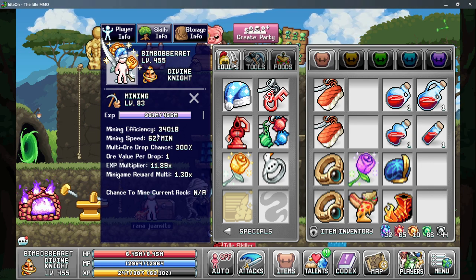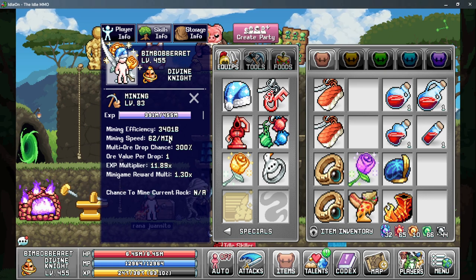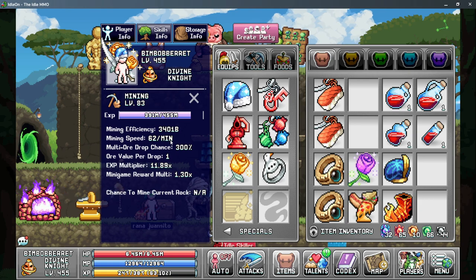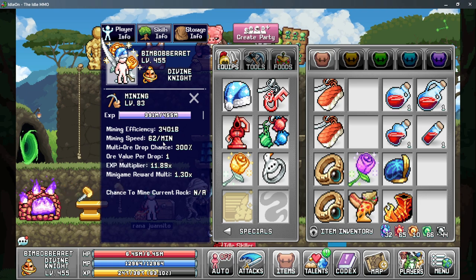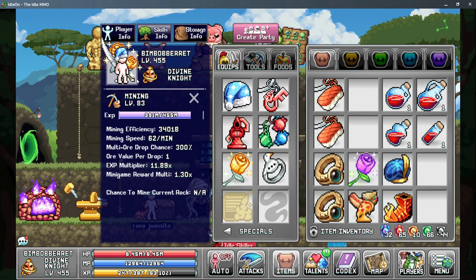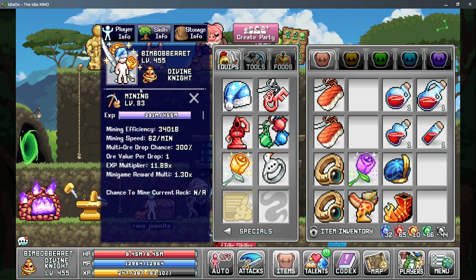Mining speed is next up and this is probably the most important stat that you can get. However, there are only a few sources to get it, but on the positive note it does cap out at 62 per minute, so as long as you can get there you don't need to worry about the other sources. The main sources of mining speed are from your mining level as well as boost foods, which we'll talk about in just a few minutes.